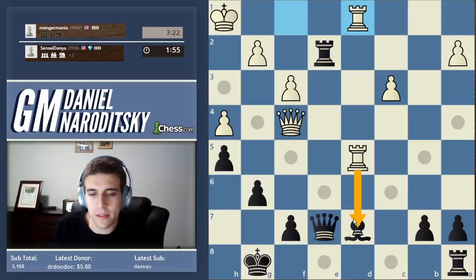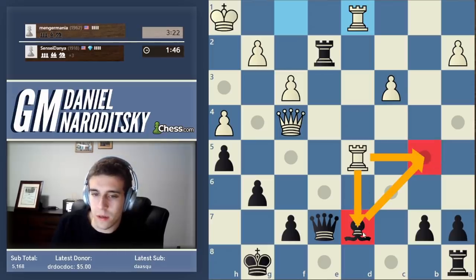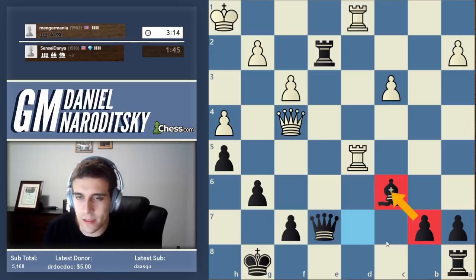Let's not forget that he threatens rook takes d7. Where should our bishop go — what would be a nice, active, solid square? Not bishop b5, because that would blunder it, but bishop to c6. Why is this a good square? Because it's defended by a pawn. That's the only way to make sure your piece is really safe — when it's defended by a pawn. I'll delve into that after the game.